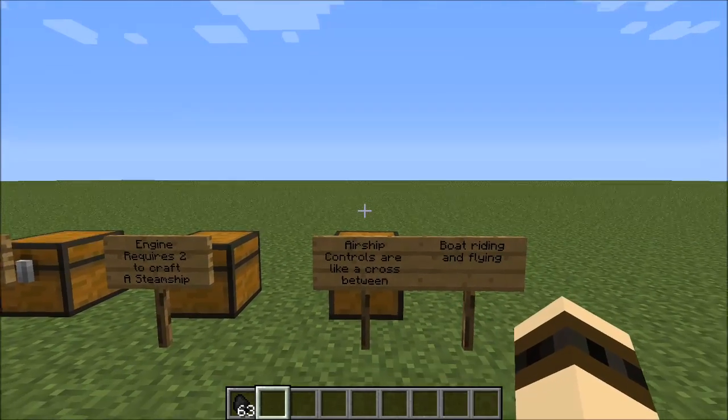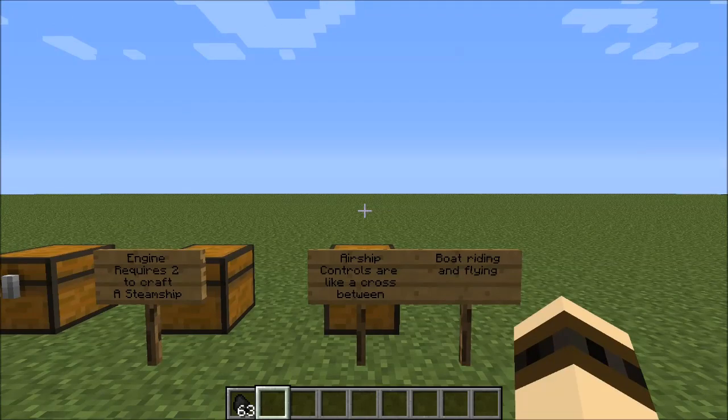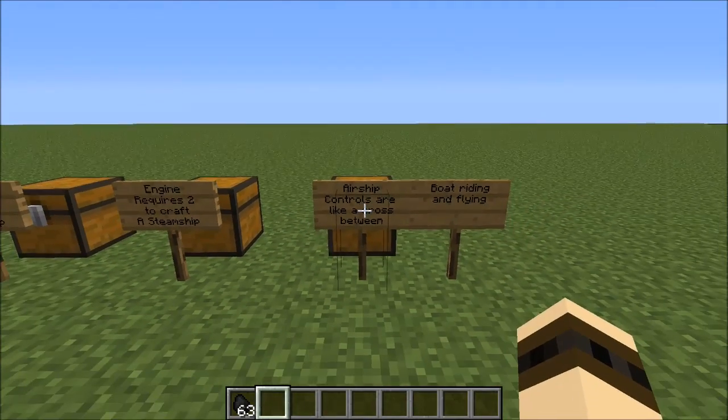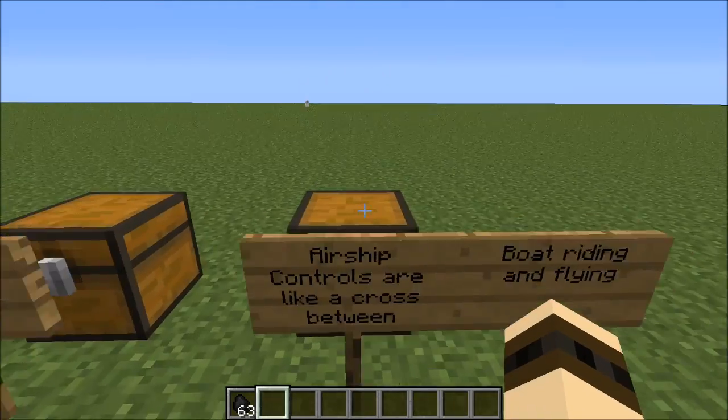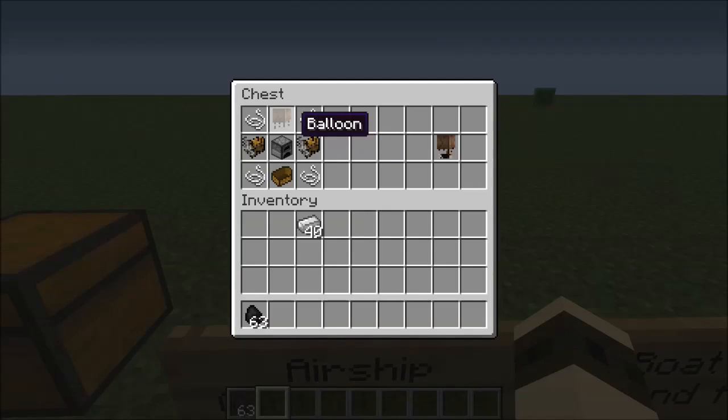The final thing is the airship itself. This is the whole reason why the mod isn't creative, and the controls, if you are wondering, are basically like a cross between boat riding and flying. The way you craft this is: balloon at the top middle with four string on the corners, the two engines on the sides, a furnace in the middle to eat up all your coal, and a boat in the bottom for you to ride through the air.